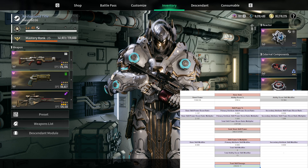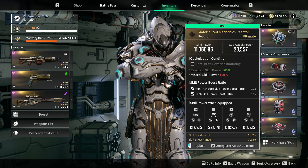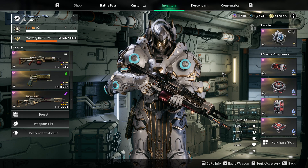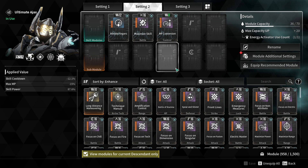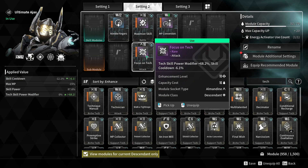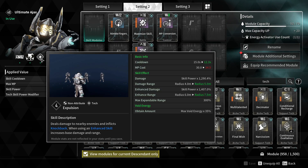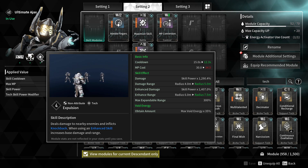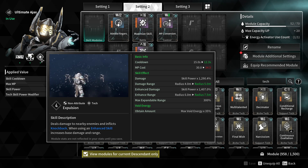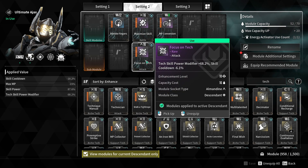That's it for skill power. I hope that gave you a good understanding of how mods, reactors, and components all work together to affect your skill damage. For skill power multiplier it becomes a lot easier to understand — we're not getting this from the reactor itself. We're going straight to the mods. I'm using Focus on Tech because our ability is tech, and it shows tech skill power modifier plus 68.2%. Looking at the ability we have 1290.4% ability boost percentage.